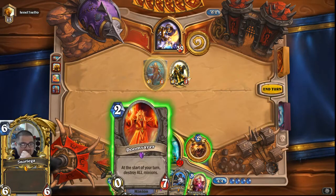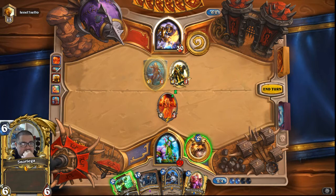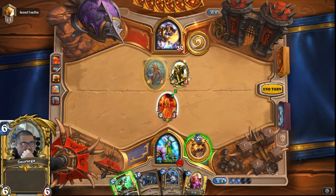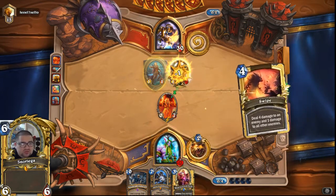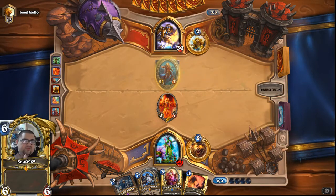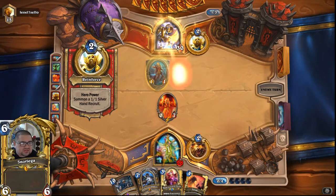Okay so here, I am for sure going to play Doomsayer. The reason is that worst case scenario he has the coin, he buffs this to make it a 5, or he plays the weapon, makes this a 2, and he's threatening 6 damage. Because of that threat, I'm going to go ahead and use Wrath to remove the extra creature and draw a card. That accomplishes two things: it gets me closer to my other ramp cards, and removes one of his potential damage while leaving him with an awkward turn. He's just going to pass his turn.